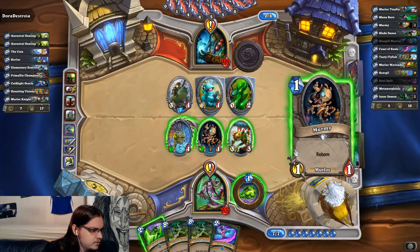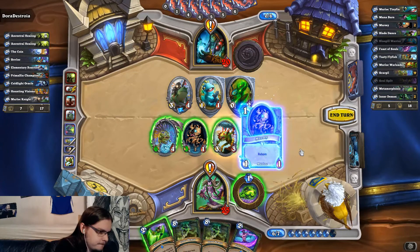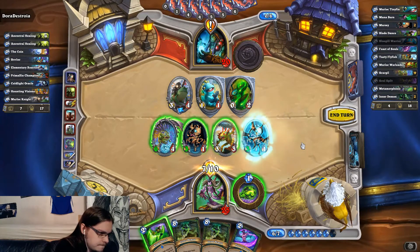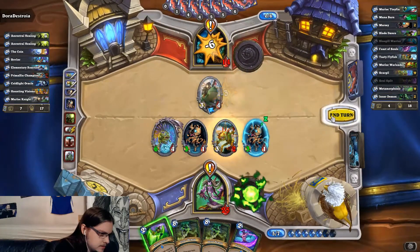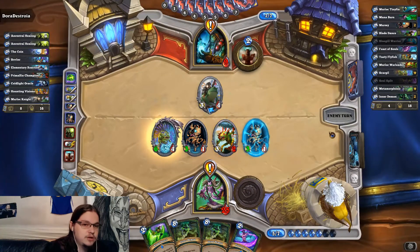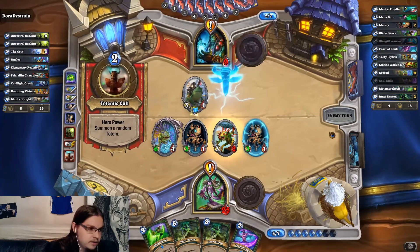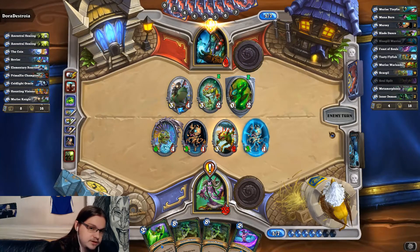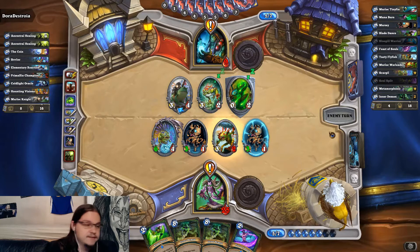That's another taunt — there's a very valid argument to kill the knight. I'm trying to go for lethal as soon as possible. Having 5 damage in hand means he has to kill so much of my board that I can't deal more than 4 damage. Counterpoint: with Inner Demon in hand, a single Mermaid surviving would be sufficient along with something to break the taunt.